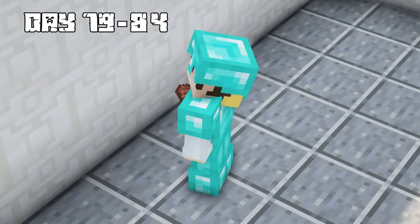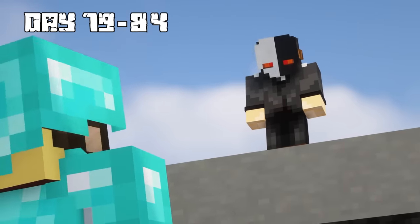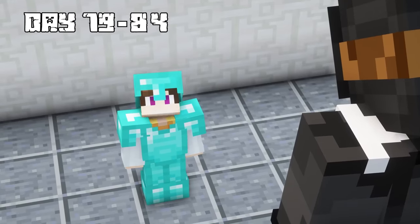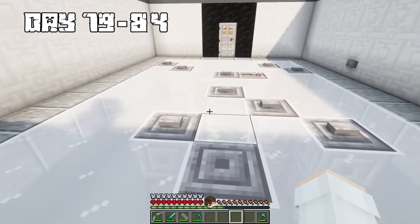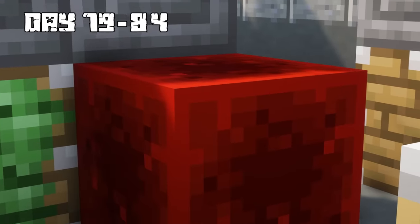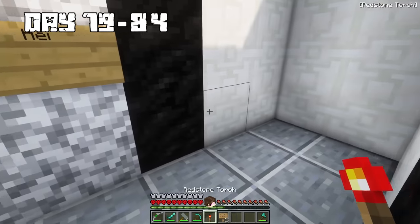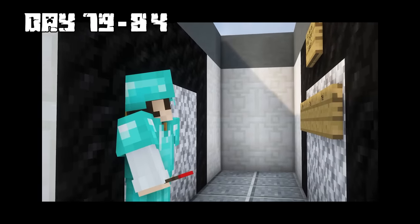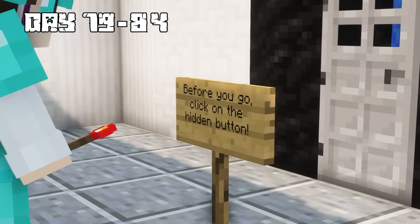On days 79 to 84, I woke up energized for another day of solving puzzles. Time for some puzzles and trivia — I hope you've been studying. I got mentally prepared and entered the first room, which had a pattern I needed to solve. I hit all the buttons, which moved the redstone block underneath, lighting up a path and triggering the next door to open. I then got a trivia question about saying hi in Swedish — surprisingly, I got it right.